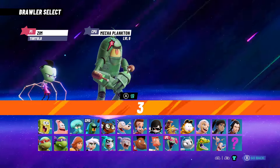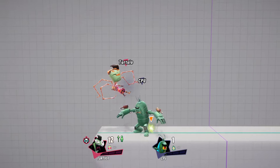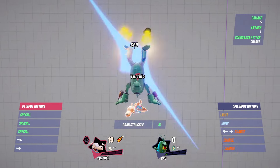Since there was a bug with pure assist characters a while back, I decided to test out Zim, Jimmy, and Rocco too. As you might expect, Gur, Goddard, and Spunky don't remove status effects.